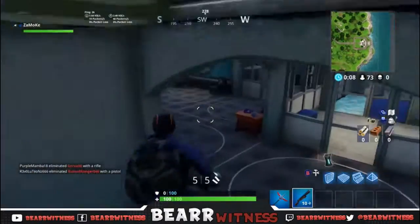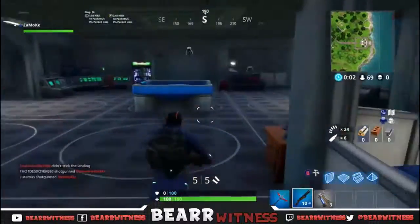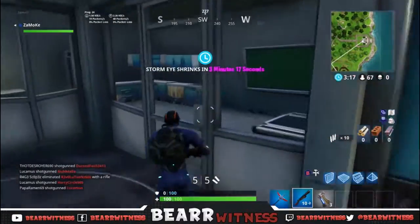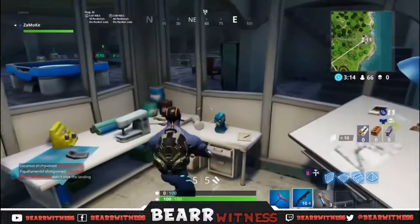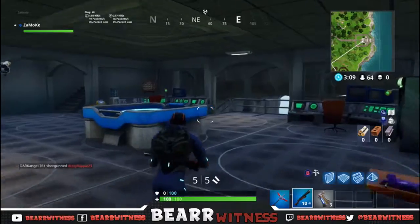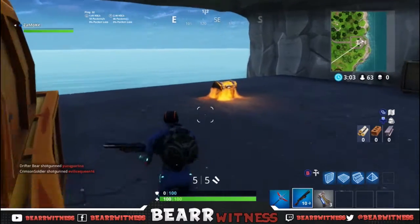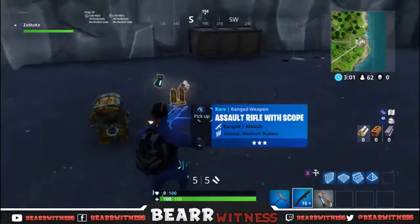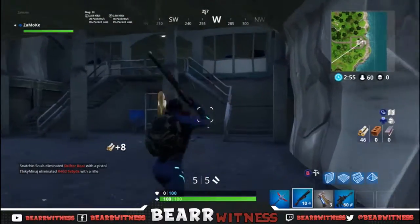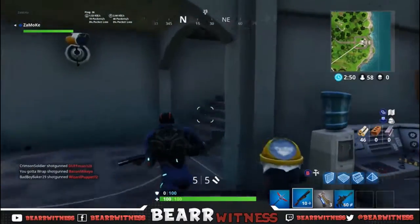We're gonna head downstairs to the secret area first. This is definitely super cool — it reminds me of like the Bat Cave. It's really intense and really cool looking. We haven't gotten any loot yet. If you guys can see all the computers here, there's usually a chest down at the bottom. I've come here four times and this chest has spawned every time, so it's pretty much a guaranteed chest spawn.